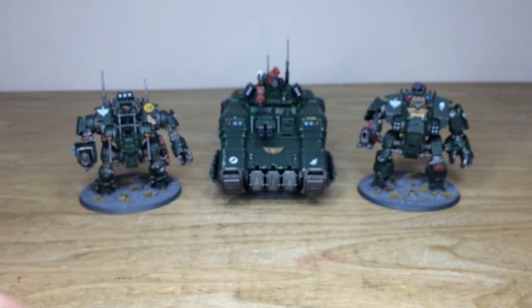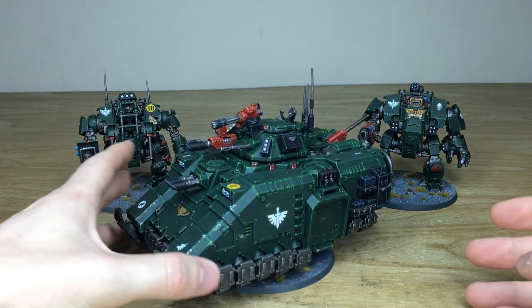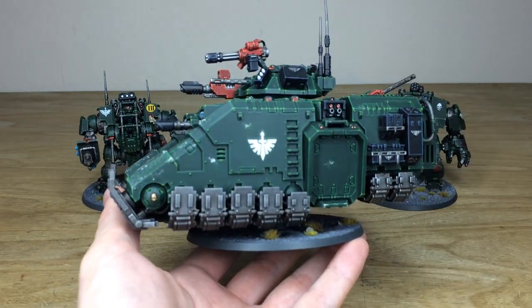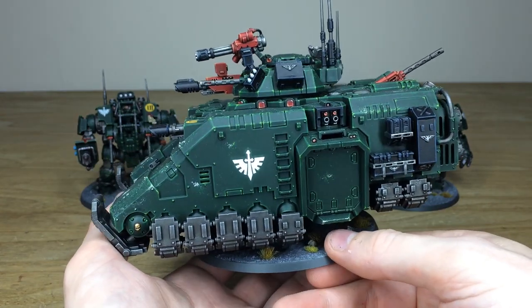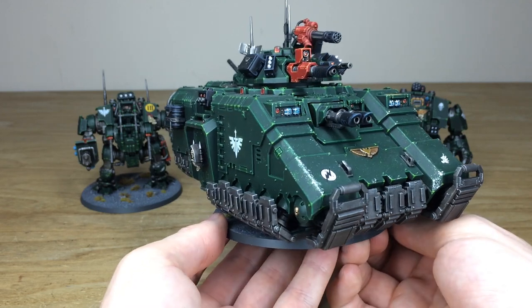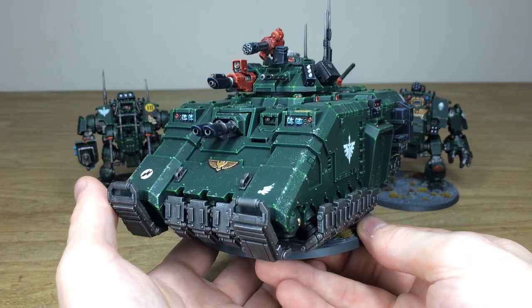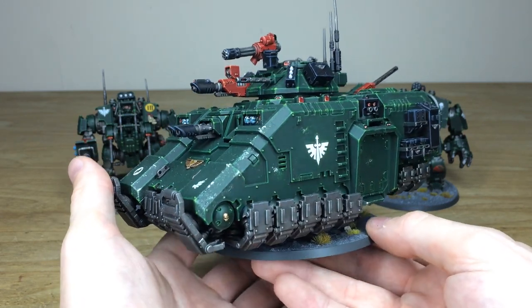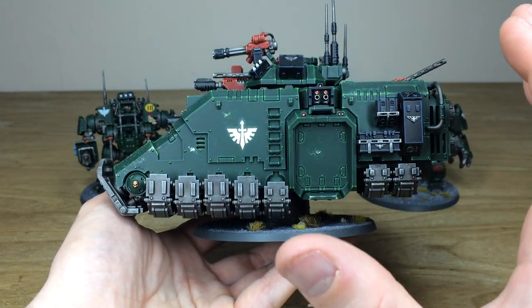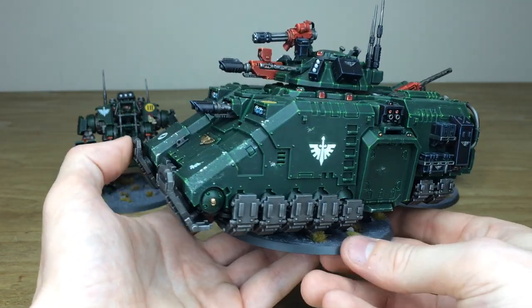Let's pull forward the mighty Repulsor - the third model in this showcase and a great tank to carry all of your Primaris Intercessors and other infantry into battle. Plus it's packing loads of guns - las cannons, the las talon, the stubber, the gatling gun, all the frag launchers - it's absolutely covered. Dave's done a really lovely job with every little lens, light, and detail on the tank fully painted, fully highlighted with multiple stages, point of light source, catch lights - the lot.